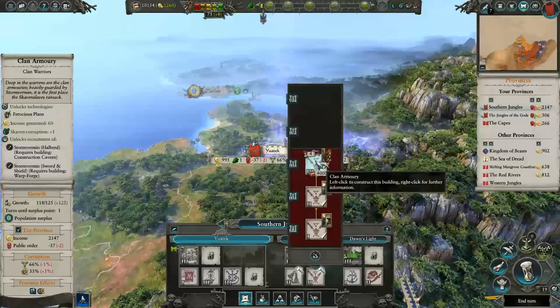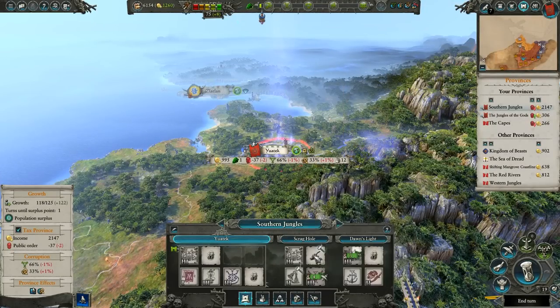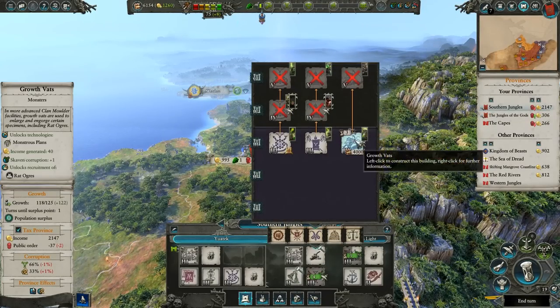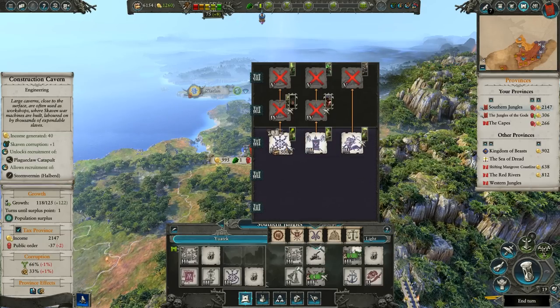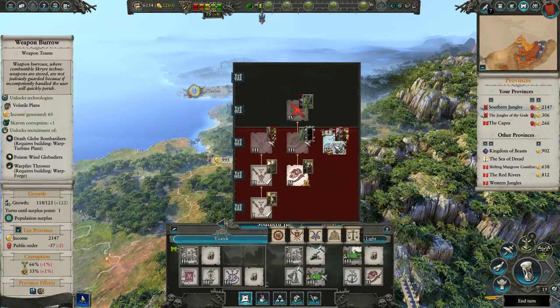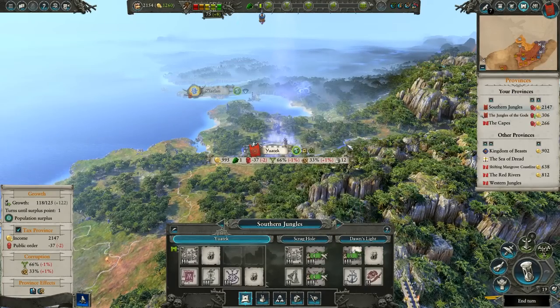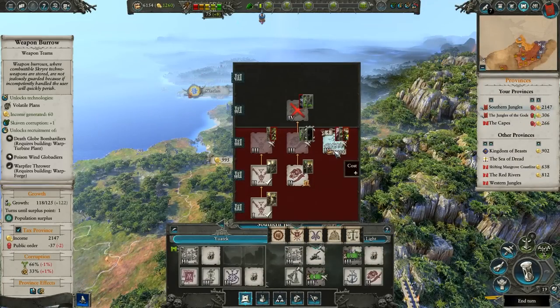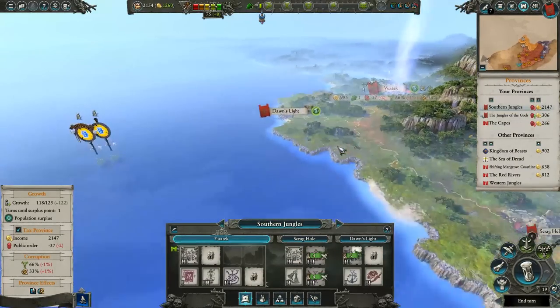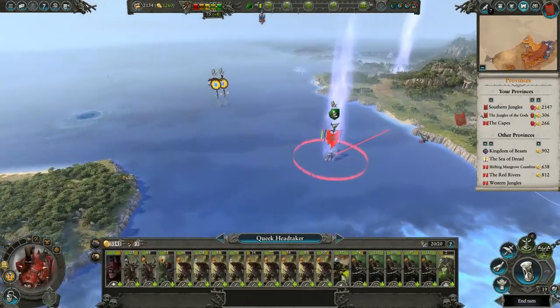I'll have to change up that building later. But I do want more Rat Ogres. There's a lot that I want. Plague Monks are fantastic. Over here we have a Plague Claw Catapult, weapon burrow — I like that. We'll do it. Actually, can I get it to the top tier? I can. I only need one. Then I shall take it. We'll just go recruit new units — I'm not worried about it.